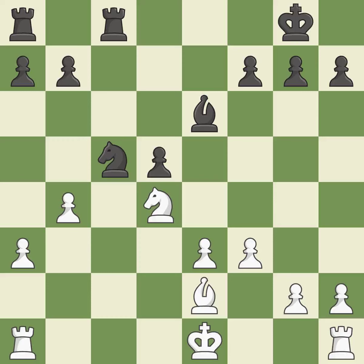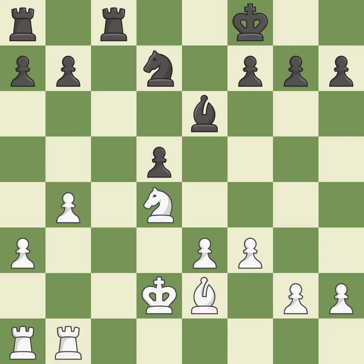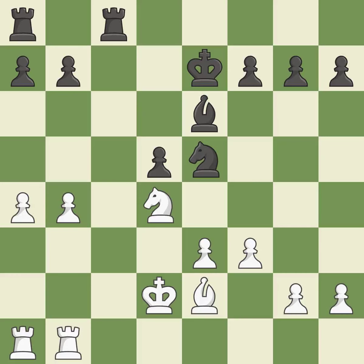The knight is now on a square that is more secure. Now that the rooks can see one another, they can defend one another. By moving a rook from its starting square, this activates it. The knight becomes more active as a result, gaining control over more of the board.